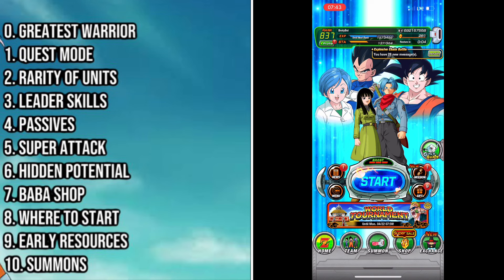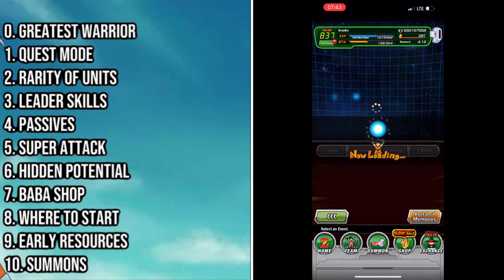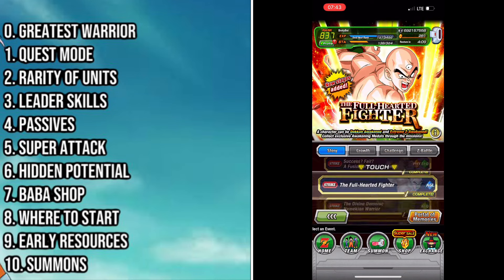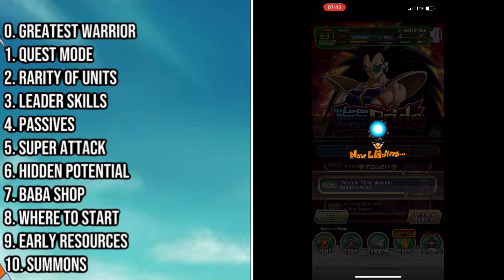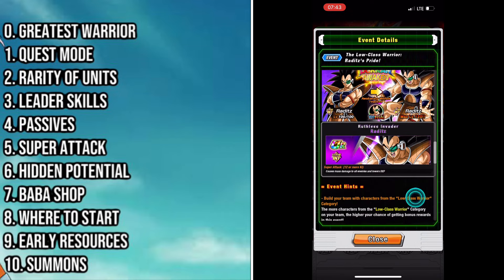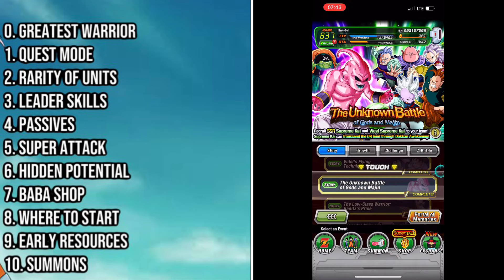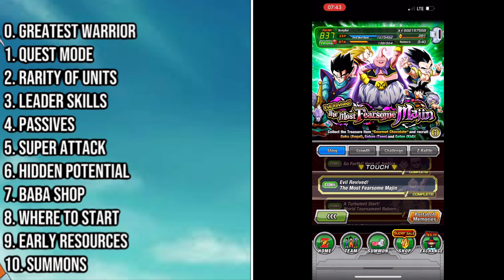Now, where do we start? I have a full progression guide that gives a big scope breakdown of where you want to go in Dokkan, and I do it at the beginning of every year — I'll leave a link in the top right hand corner. But generally speaking as a new player, outside of quest mode, the thing you really want to start with is story events, especially events where the character is someone you need for your team. Story events drop lots of dragon stones but not a lot of other stuff, so you want to pick up characters that fit your team.